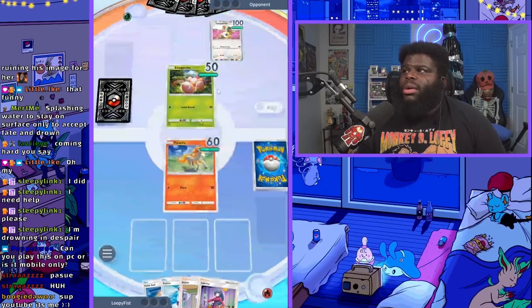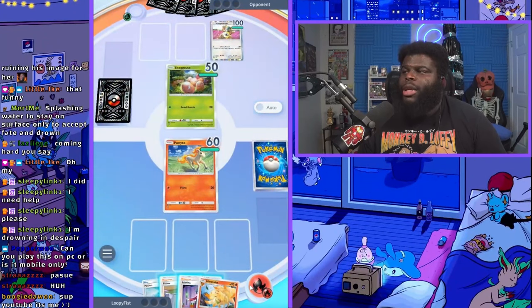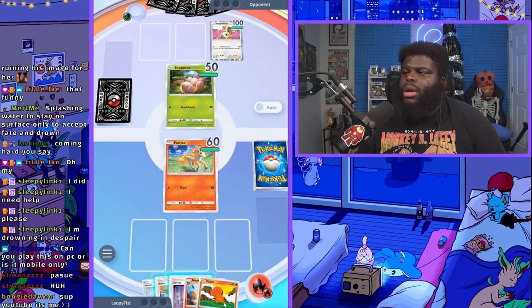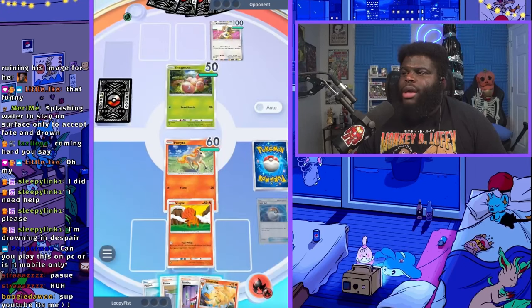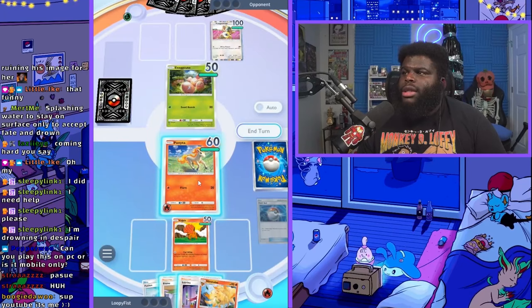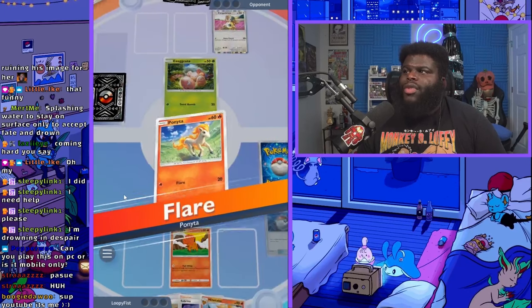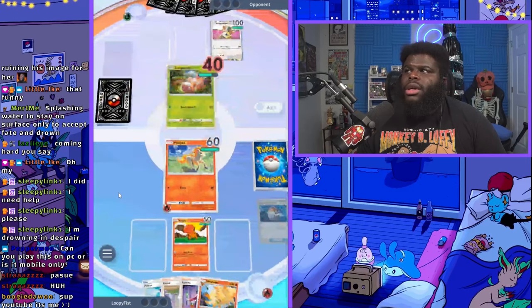We got Nine Tails, not really what I want, but we do have a Pokeball. We'll get a Vulpix - so we got our Vulpix. Let's go ahead and drop Vulpix down; that's really the powerhouse of the deck. We're still going to start hitting as fast as we can. Now Blaine can only give a buff to Rapidash and to Nine Tails in this deck - we do not have Magmar.